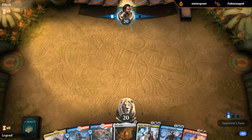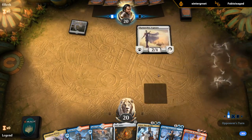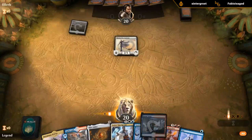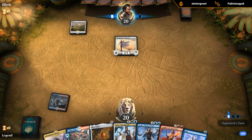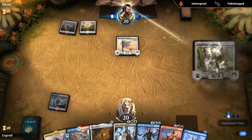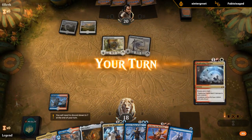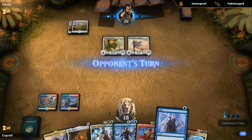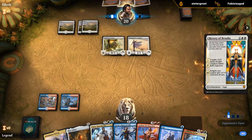Hand seems great. Facing White Weenie. Keep Mox Amber in hand — if we can keep it until we find a Saheeli, we can get some value. We're going to be on the lookout for Deafening Clarion. Ask and you shall receive. There's a chance we need to Spell Pierce something so we'll use Opt to dig for it. Still need to find a white source. History of Benalia.